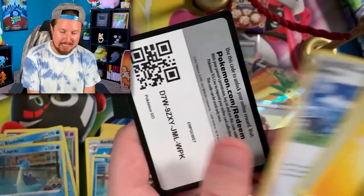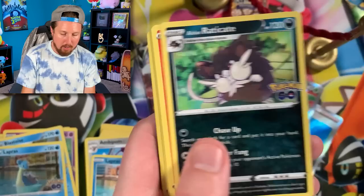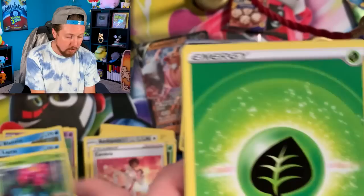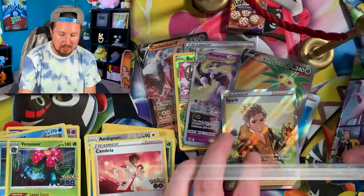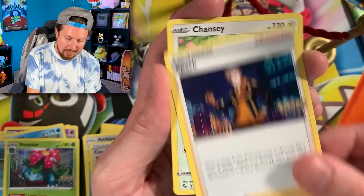We got Lapras — double Lapras situation, double Lapras all the way! Halfway through our Team Instinct box — we got Bulbasaur, Raticate, Candela, and a holo rare Venusaur. We've gotten Blastoise, we've gotten Venusaur — only makes sense to get a Charizard next. Let's do the card trick on these last three and build up some suspense. Do me a favor, hit the like button right now!